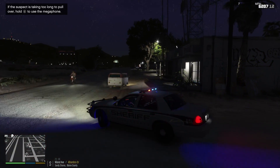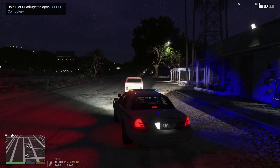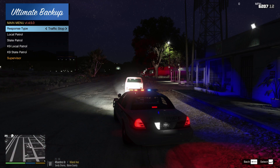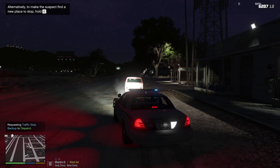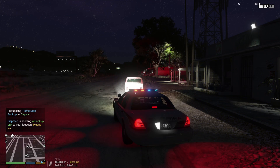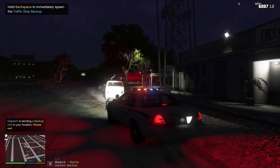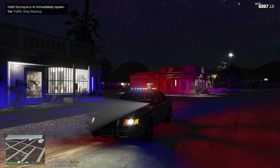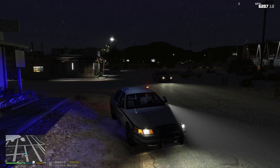Once again we're going to get an additional unit up here. Get the spotlight on them. Dispatch, Lincoln 18, we're gonna be on a traffic stop on Alhambra Drive — can I get an additional unit? Once again, we're just being safe here. It appears there's only one person in the car, but you never know what's going to happen. We'll wait on them to arrive — and they're coming right now.